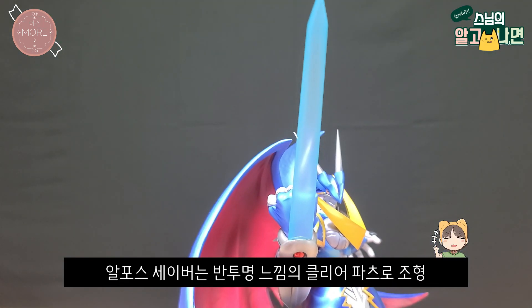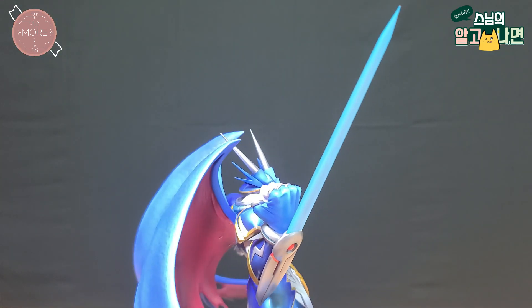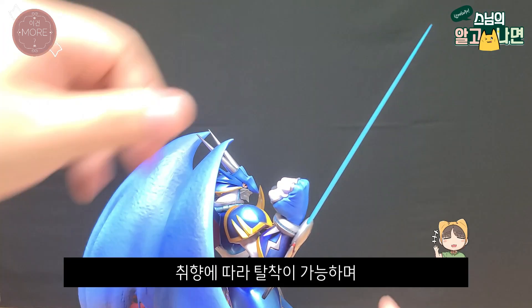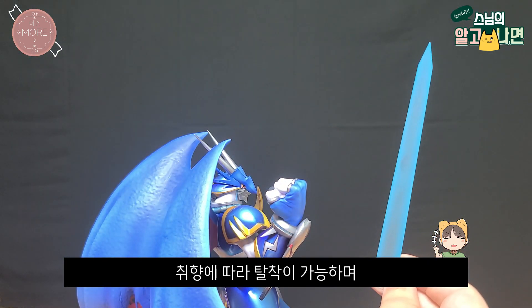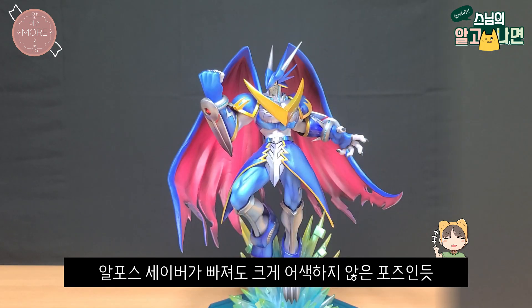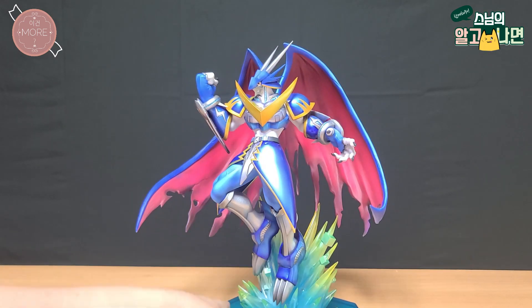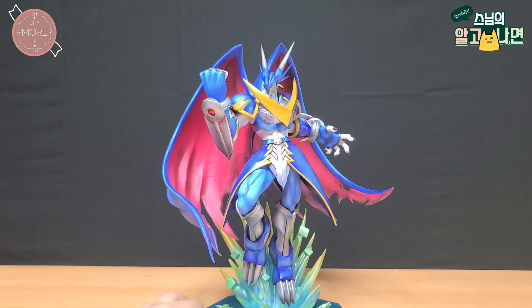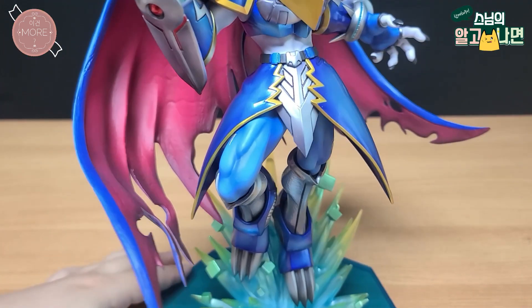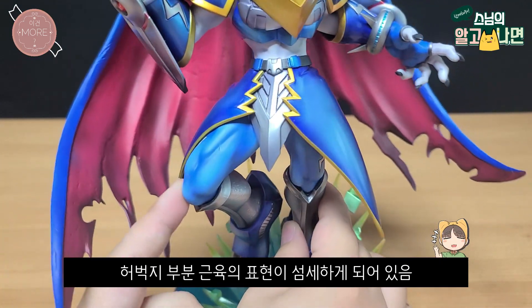오른손에 전개된 알포스 세이버는 반투명 느낌의 클리어 파츠로 조형되어 있습니다. 허벅지 부분의 파츠는 탈착이 가능하기 때문에 취향에 따라 탈착을 해줄 수도 있겠고요. 알포스 세이버가 빠져도 크게 어색하지 않은 포즈라고 생각합니다. 허벅지 부분의 근육 표현이 상당히 섬세하게 되어 있는 걸 확인할 수 있네요.